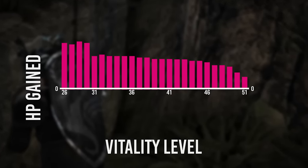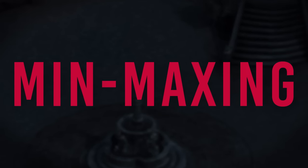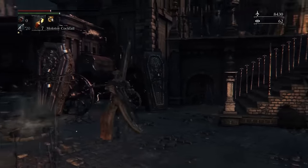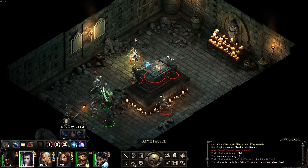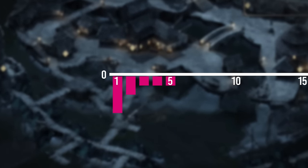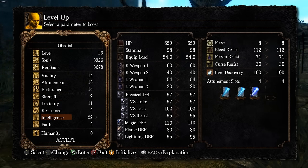These dead ranges invite min-maxing, where players prioritize two or three attributes and dump the rest. And since certain ability scores in D&D had little to no impact on certain builds, finding which stats to dump was most of the time the key to creating a powerful character. As long as players kept dump stats around 4, where the dead ranges usually started, they could safely throw the bulk of their points into more appealing stats.